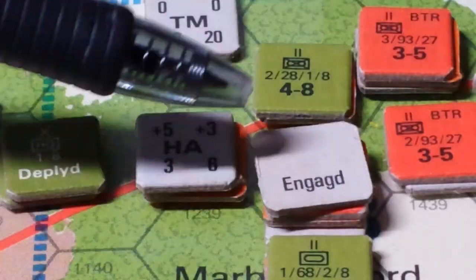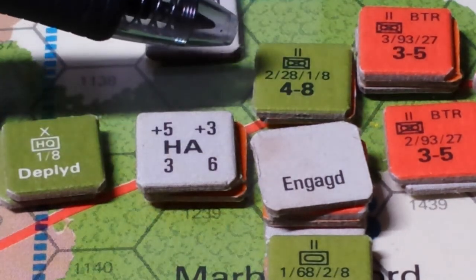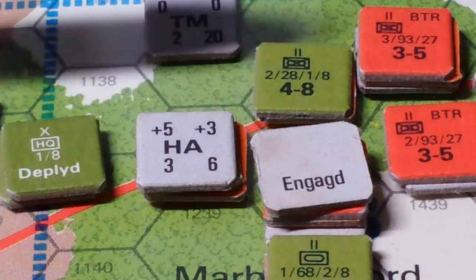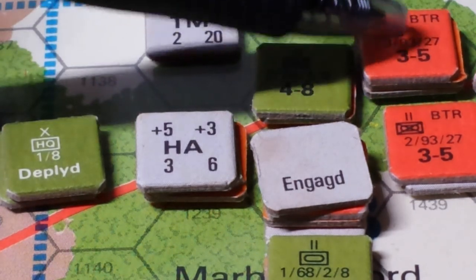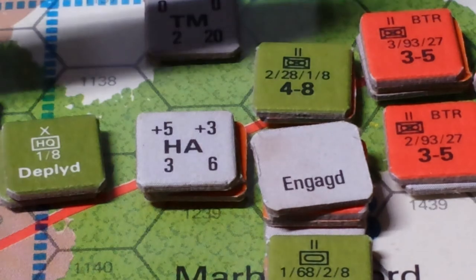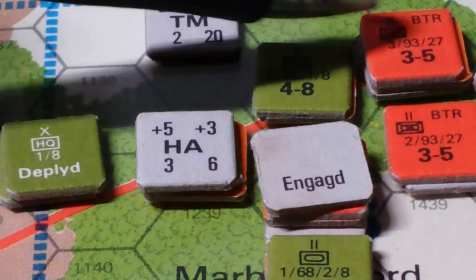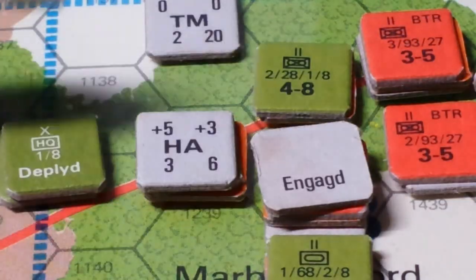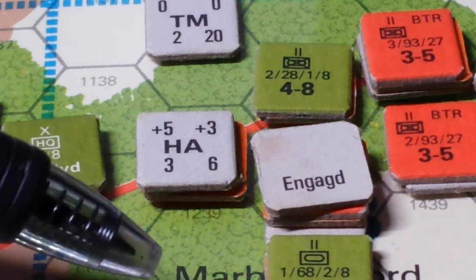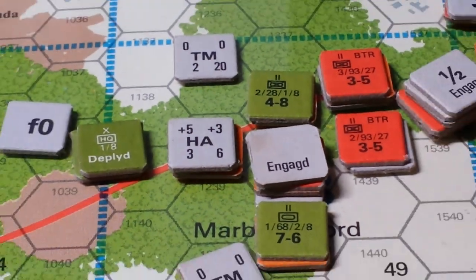Now it's the 228th's opportunity to attack along the road here. They're going to attack this unit because it has the weakest leadership capability. So far the initial counterattack is going swimmingly well for the 1st Brigade of the 8th Division.